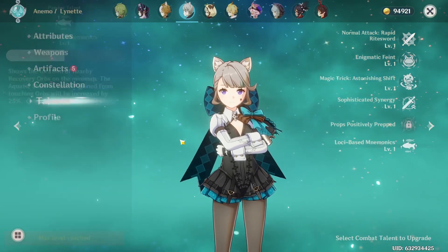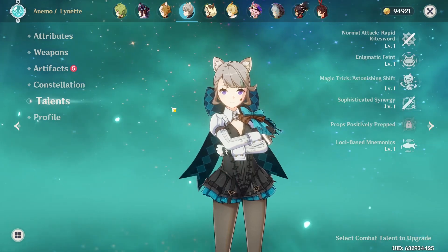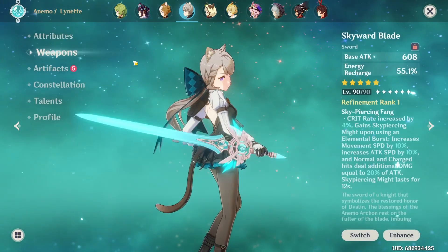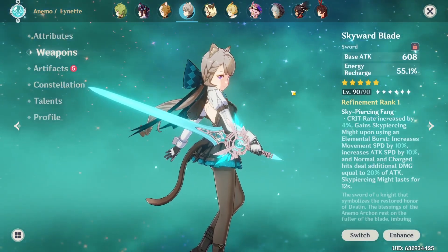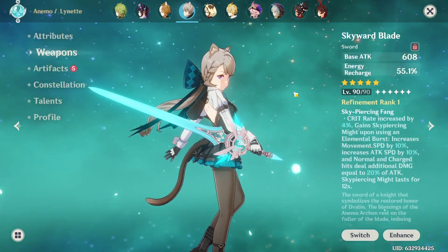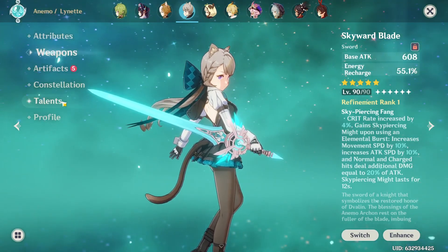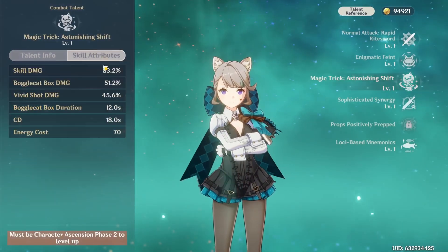Now looking a little bit beyond her kit, let's look at some weapons that are going to be better for her to use. Looking specifically at her burst — supports like to get their burst out on the field — she does have an energy cost of 70. Her skill has a cooldown of 12 seconds, which is pretty long.